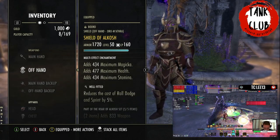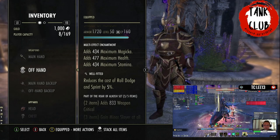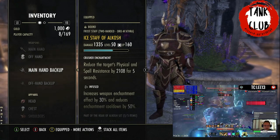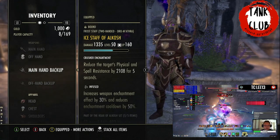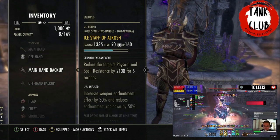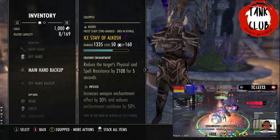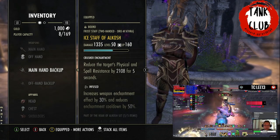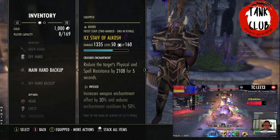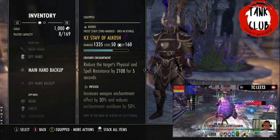For the shield I'm using Well Fitted, because I have to do a lot of sprinting around the room and occasionally need to dodge roll certain mechanics. I'm using an Ice Staff with Infused Crusher, because we need to maintain the Crusher enchant to increase our group's DPS. We're using an Ice Staff because of the bar swap mechanic — if we accidentally get stuck on our back bar with a Lightning Staff and get a heavy attack from Zmarja, there is a chance we'll really struggle. The Ice Staff is the safer option.